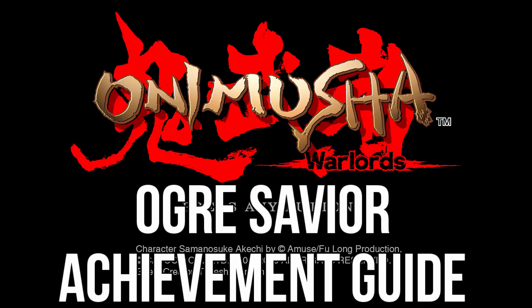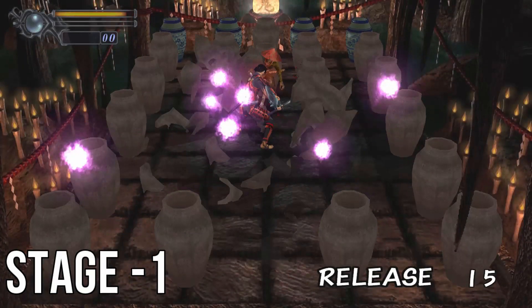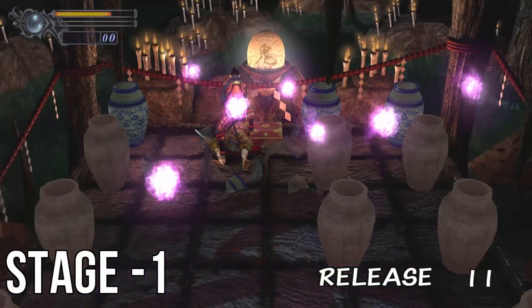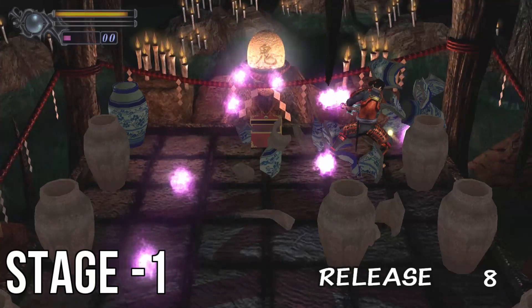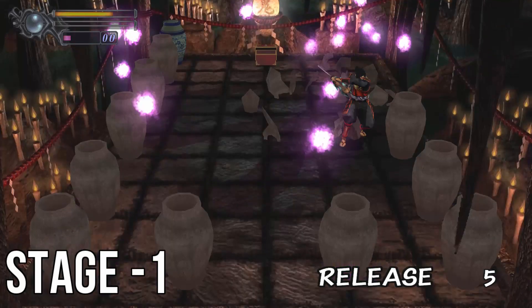As we go through this video, I'll refer to each weapon by the element it uses. The very first stage is simple — you've got one enemy. As soon as you start, focus them and take them out. Then you've got free reign to destroy the vases. Remember to pick up the herb; you never know when it's going to be handy. I had to use one a few times throughout this run.